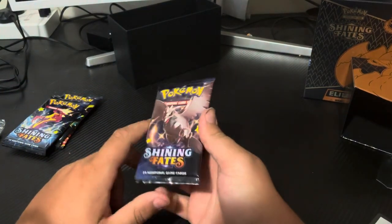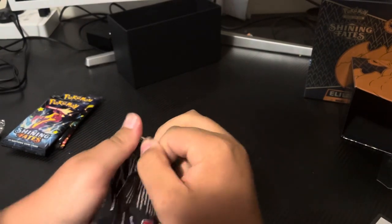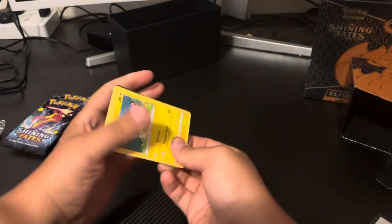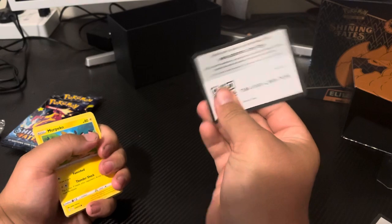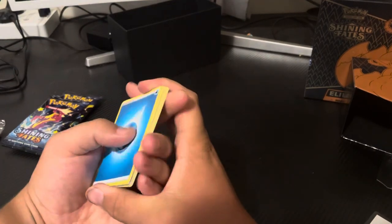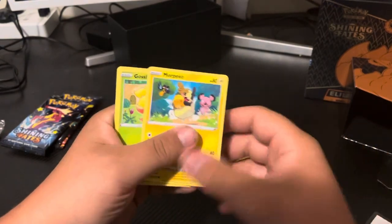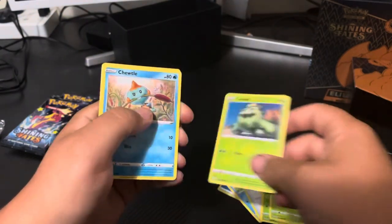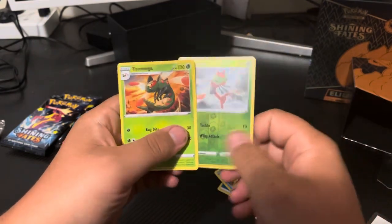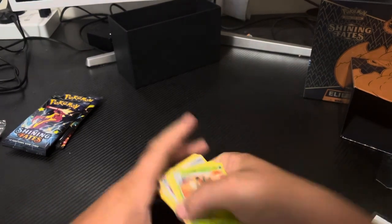On to the next pack, another Corviknight pack. Good to see our pack luck finally turn around - double whammy in that last pack. QR code for you guys. Water Energy, Floatzel, Team Yaltao, Tropius, Mobeko, Glossifer, Cacnea, Toodle, Yanma - Reverse Yanma - and regular rare Yanmega. Hmm. On to the next pack.